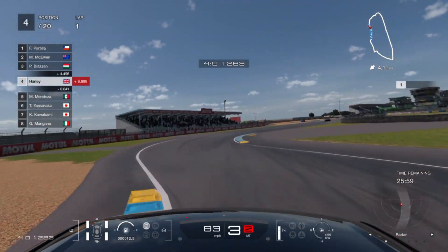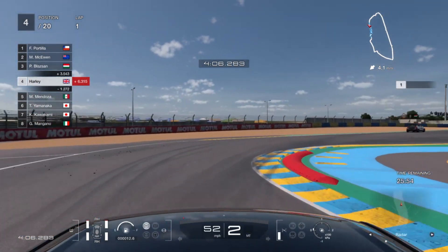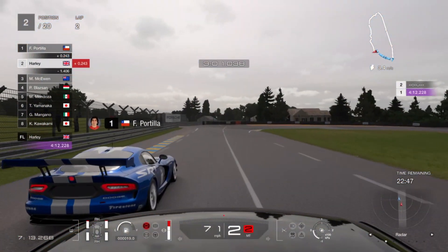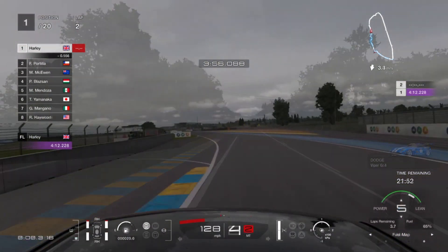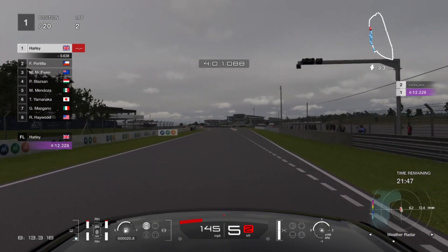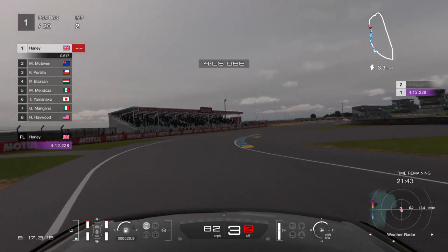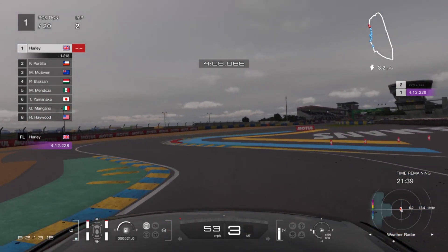Moving along, it's clear we have a pace advantage over the AI. At the start of lap 2 we're only about 5 seconds behind the leader, and we sneak by during that lap. Towards the end of the lap, some cars start making their first pit stops. Every one of the AIs pits at least twice, and we're only going to need to pit once, so we stay out and take the net lead of the race.